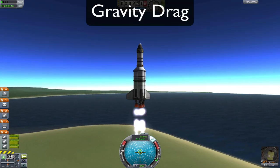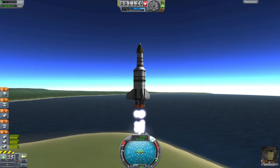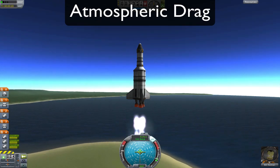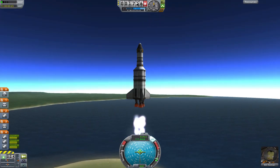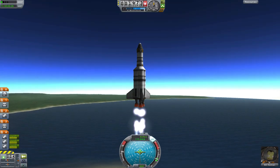Gravity drag is the speed that's lost due to the gravitational attraction to the planet. You can minimize this drag by going as fast as possible. Atmospheric drag, on the other hand, is speed that's lost to air resistance. In general, the faster you're going, the more drag you'll have, but this effect is dependent on the design of your ship and your altitude. These two factors force you to find a balance of speed.